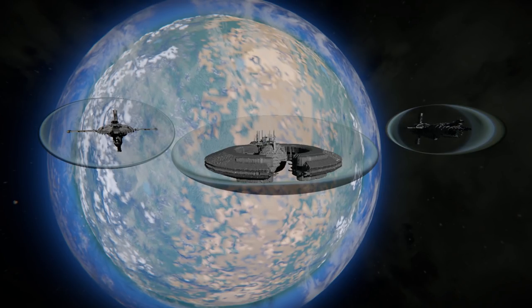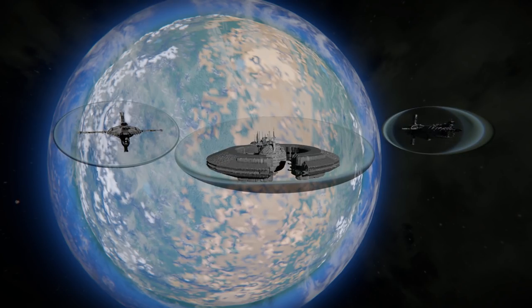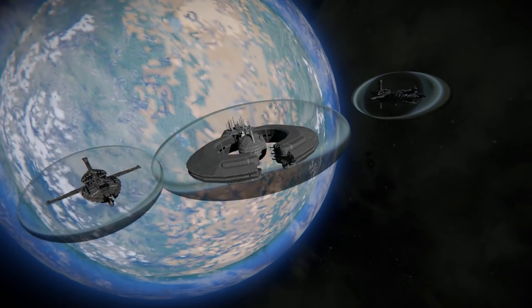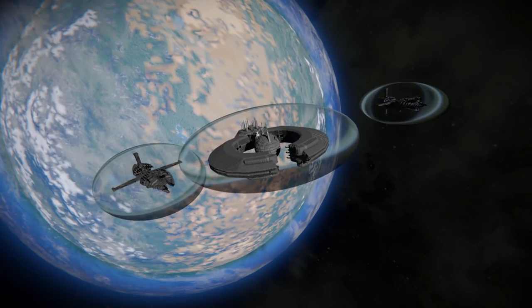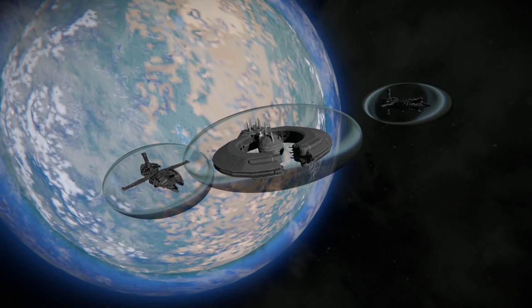You've seen it in Star Wars before — it's quite cool, and we're going to be attacking it today. It's also escorted by two Munificent class frigates, which you've seen me use before — a brilliant build. All of it will be down below in the description if you want to play it yourself. Our priority as the Venators is to attack the battleship and see if we can down it while being harassed by the two escorts.